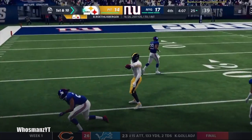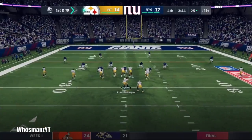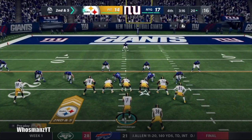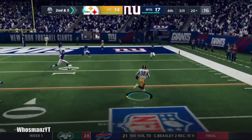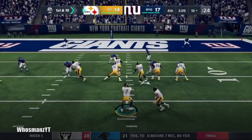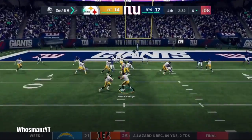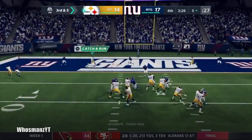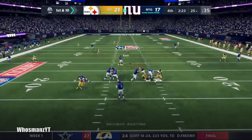JuJu Smith-Schuster goes up and makes a big catch — one on one and he comes down with it. We're going to try to march into the end zone. We throw another screen to keep the running backs involved. We run the ball — if he could have gotten off that block we might have scored. Then we thread the needle and get the touchdown — we go up 21 to 17. It's a close game.